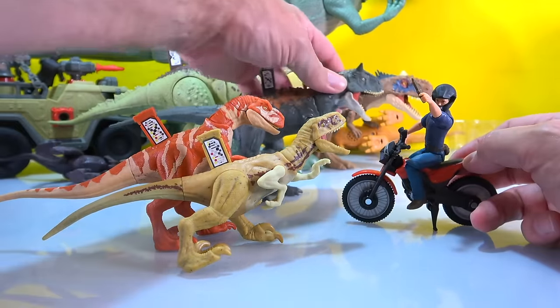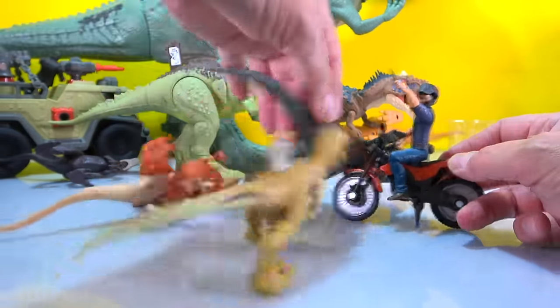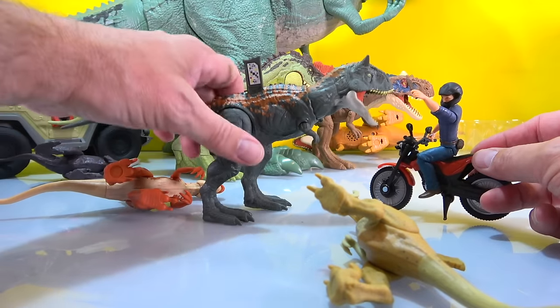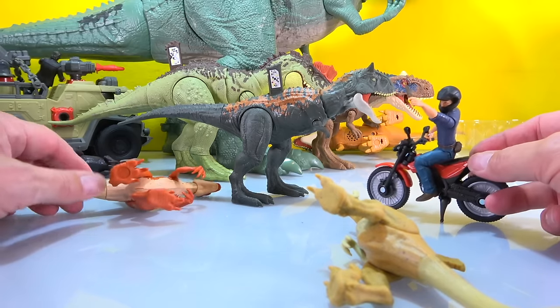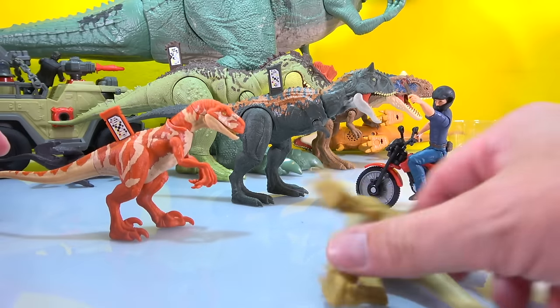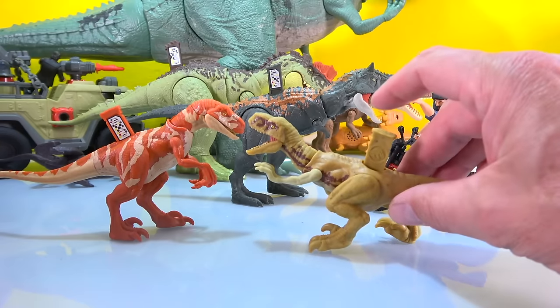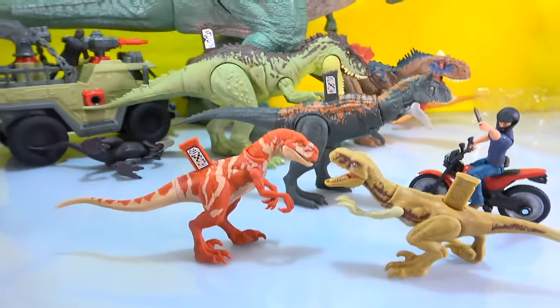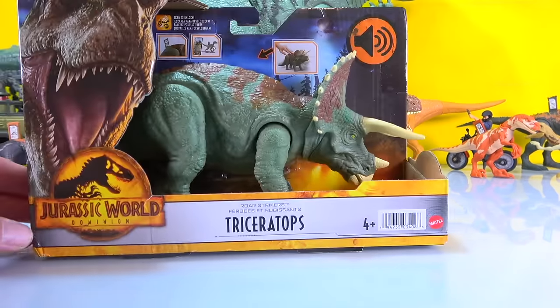I've got a feeling these two are going to be chasing Owen - maybe the Carnotaurus too. Owen's going to be like 'help'! These guys don't stand that well; the Carnotaurus does, and the motorcycle has a kickstand - but the Atrocyraptors are tough to get standing right. But there they go - pretty cool, I'll take it!